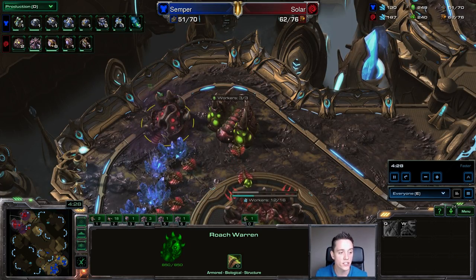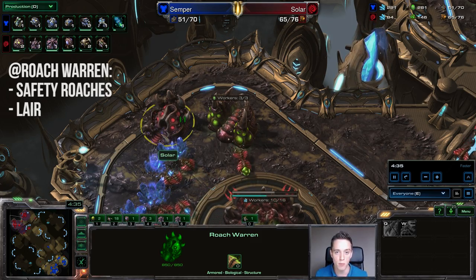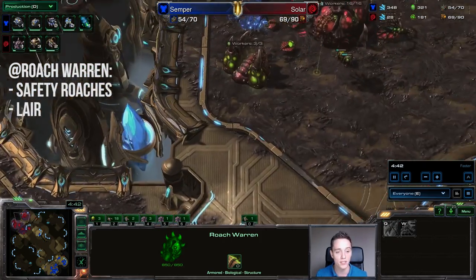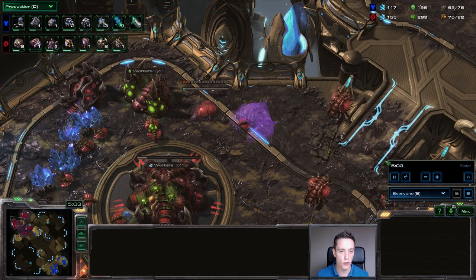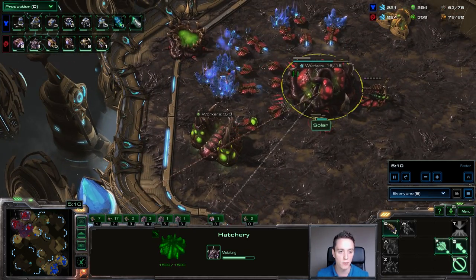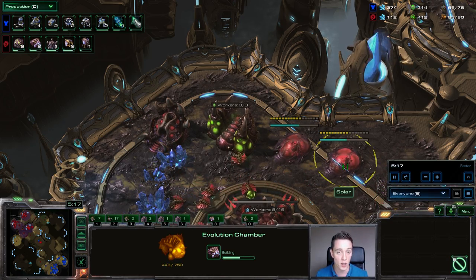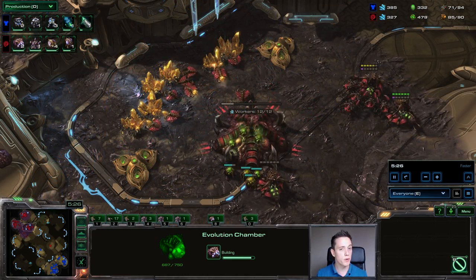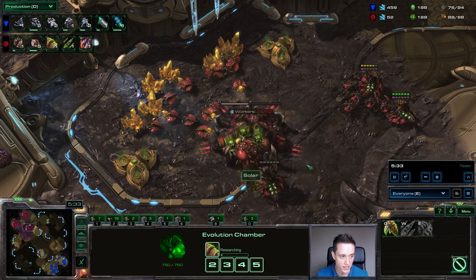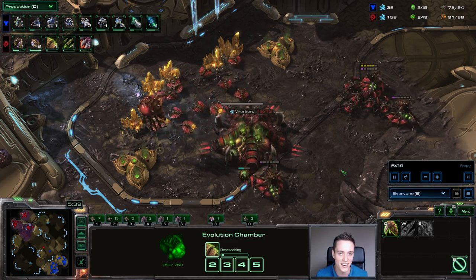The next interesting thing happens right as the Roach Warren finishes up. He ends up making right around three or four Roaches, and he can potentially morph those into Ravagers if, for example, the opponent is going for some Liberator play. He then follows it up with a Lair as well. So once the Roach Warren finishes, he starts a couple of safety Roaches as well as a Lair. Right when the Lair is about a third to halfway done, he puts down double Evolution Chambers — the reason is so that he can start up the double upgrades right around the same time as the Lair finishes, and that way he can also start the Glide Reconstitution upgrade for the Roach Warren.